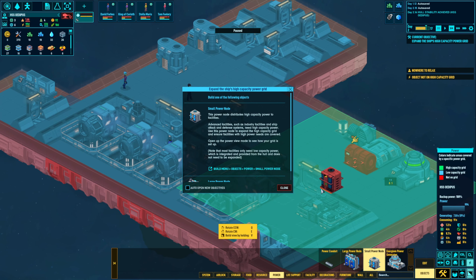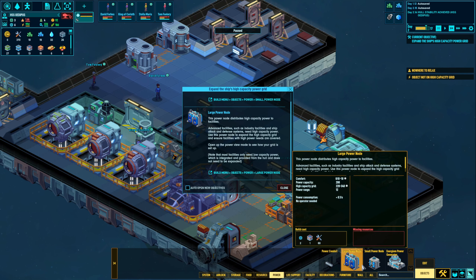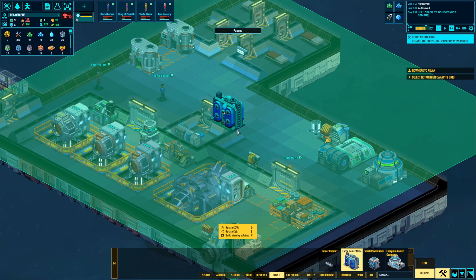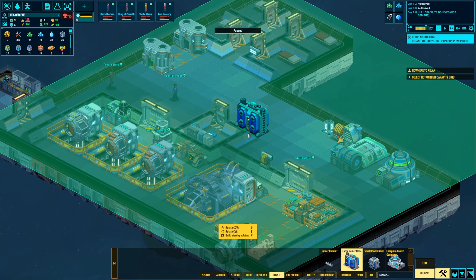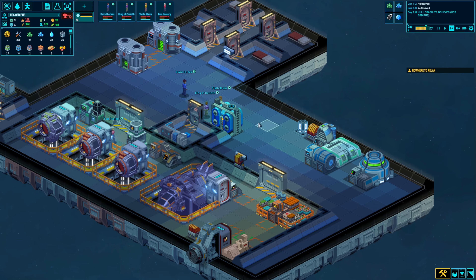Now we need high-capacity power. A small power node will provide a little bit, but the big one provides almost the entire ship. I might just put that outside of a washroom — that's like the perfect location for it. It doesn't cover the kitchen but screw the kitchen. I'll put it right there, and now we've got some power hooked up.